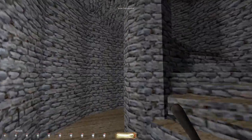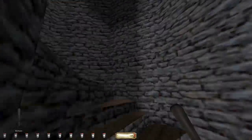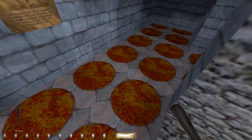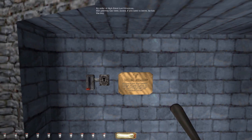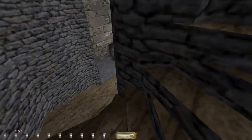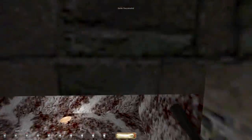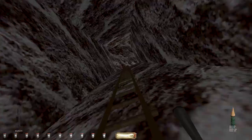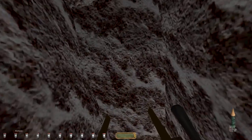There are quite a few ways we can go — in fact there are three. Let's go upstairs and see what's up here. This is marble. It says: 'By order of High Priest Lord Montrose, this gateway has been closed. If you need to leave, he has the key.' That means we're going to have to go find him if we want to leave, because that way is the exit. In the meantime we'll grab this loot — which is also why I didn't want to go the way with the boards, since I'd have to come here anyway.